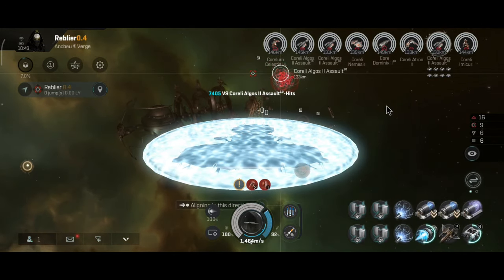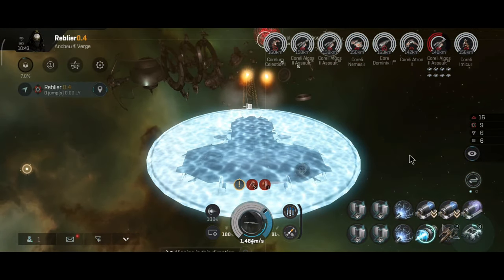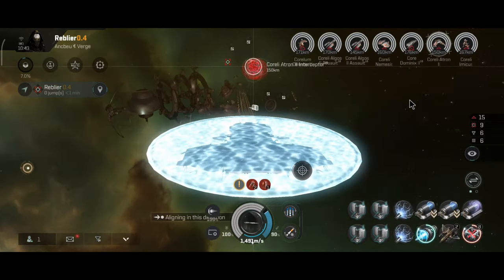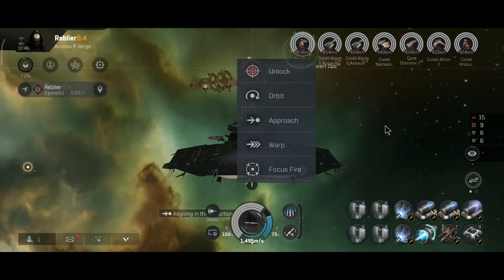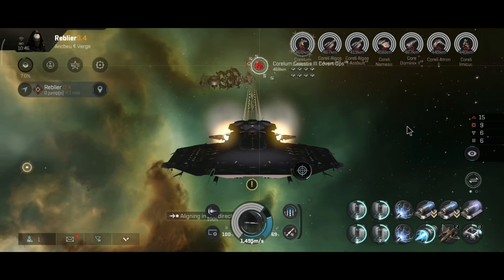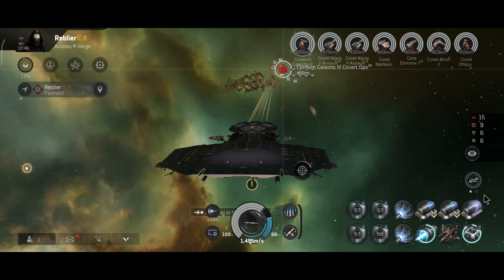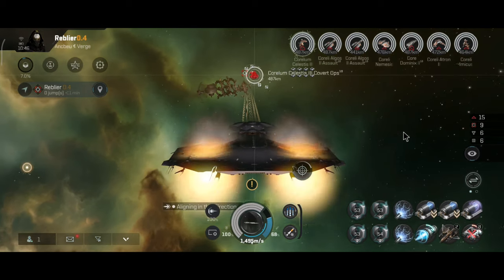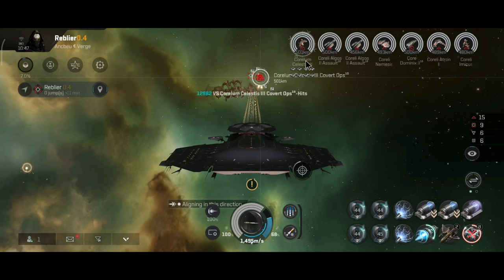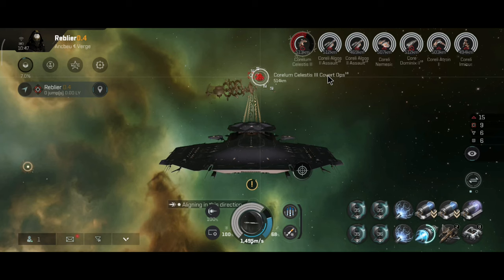I launched the first missile at 140 kilometers at the destroyer and it almost killed it. Second missile launched — that should kill the destroyer. Next target will be the interceptor at around 150 kilometers. Now all computers are booted up and I launch a missile at 465 kilometers — will this break my previous record? It will take a while for the missile to impact because even at 20 km/s it takes time to travel 400+ kilometers. There's a 12,000 alpha hit on the cruiser. Still burning away toward 568 kilometers.